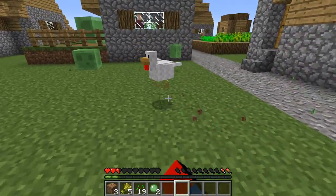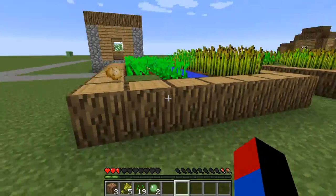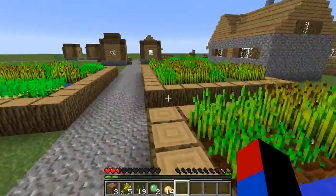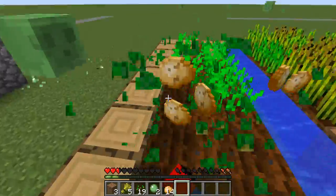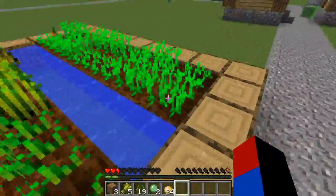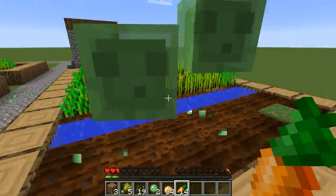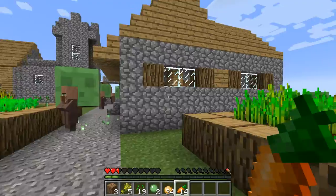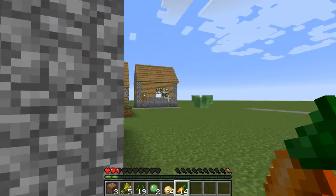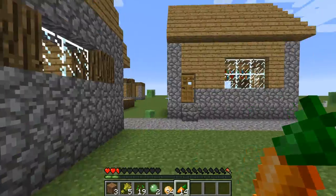I'm almost out of hunger, so I'm going to have to collect some potatoes. I need to be very careful — I can't run away from slimes so I have to avoid cornering myself. Potatoes aren't that great because you have to cook them. Raw potatoes only replenish about half a heart. Carrots can be eaten uncooked and replenish much more hunger. I'm going to go inside the library because it has a crafting table.